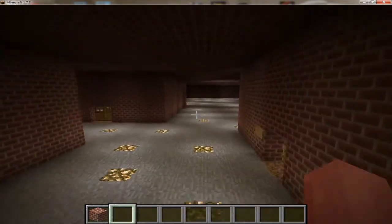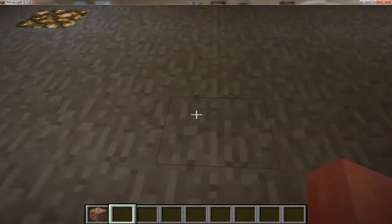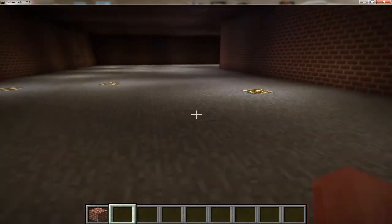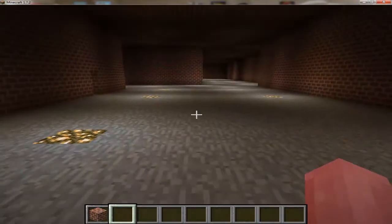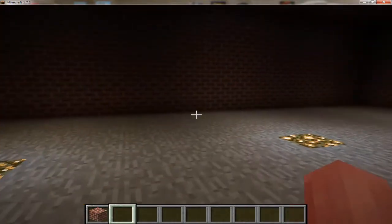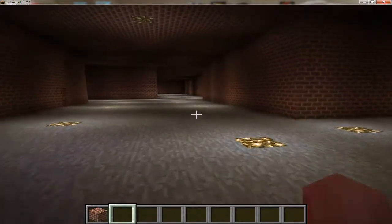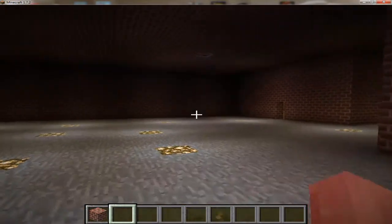I just want to point something out real quick because I put a lot of time into this map, guys, and I really hope you enjoy it. As you can see, the ground here — the floor — is not the same as the brick wall. It's stone. I went in and cut out the entire ground and redid it with a different material, just to put a little contrast in there and make it look a little better. I hand-laid each stone and each brick, so I really did put a lot into this map.